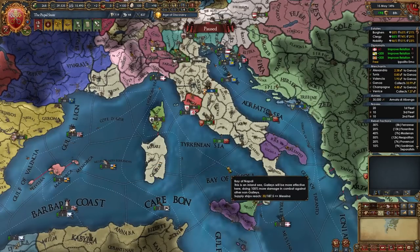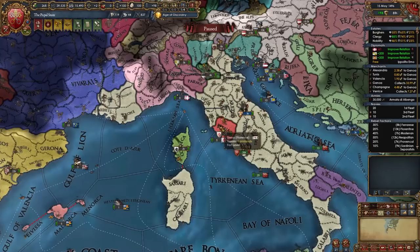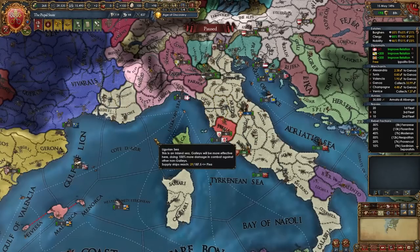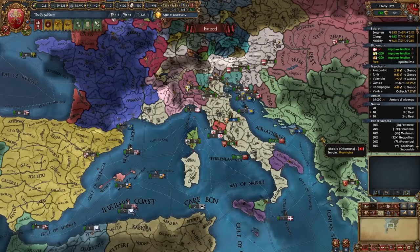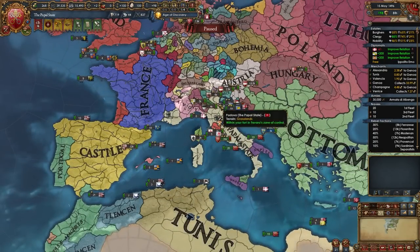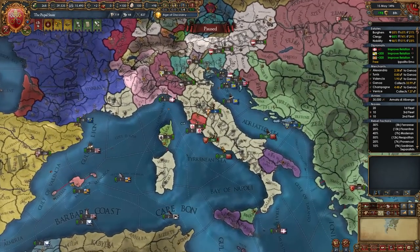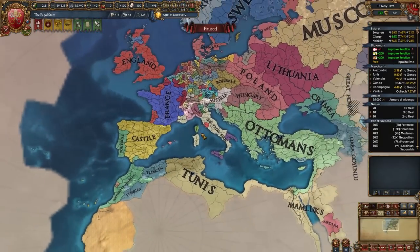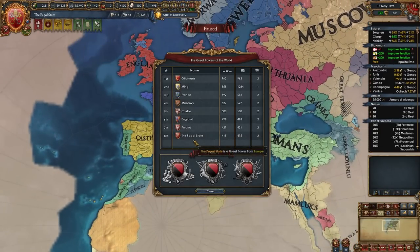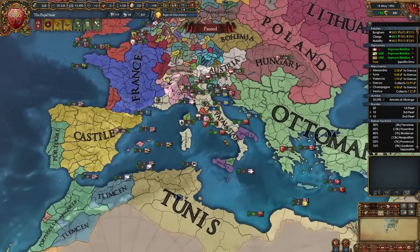We started by waiting for Aragon to let Naples go, first war was with Naples, then we took opportunistic wars against Siena, Florence or Provence, then waited for the Ottomans to fight Venice, and after being present in basically every area of Italy we declared opportunistic wars to expand wherever. By this point we should be one of the most powerful nations in the world - I'm number 8 on the great powers list, though it depends on your opportunities.